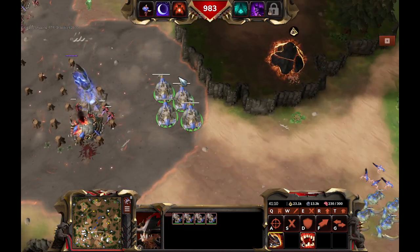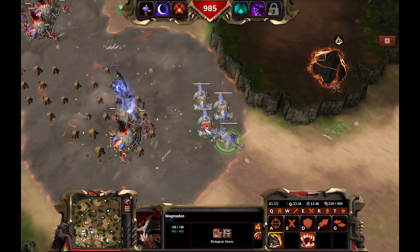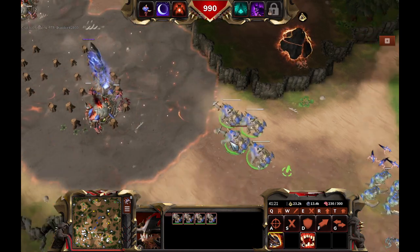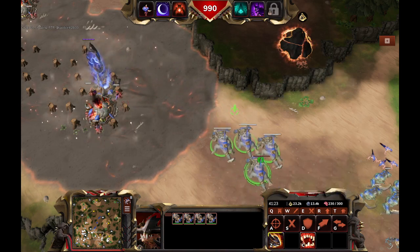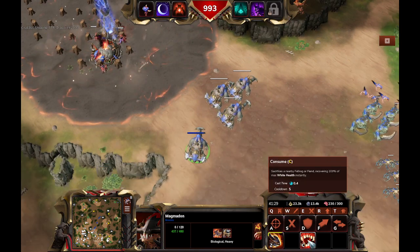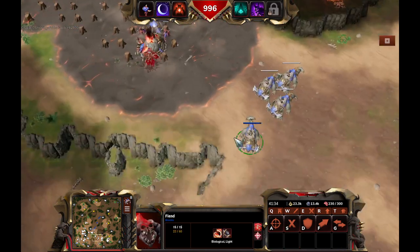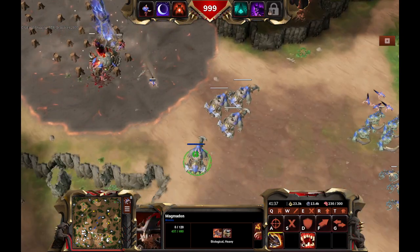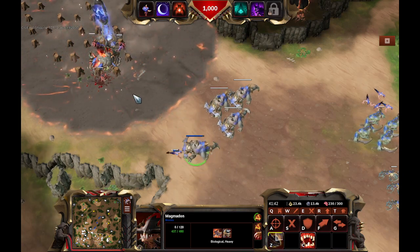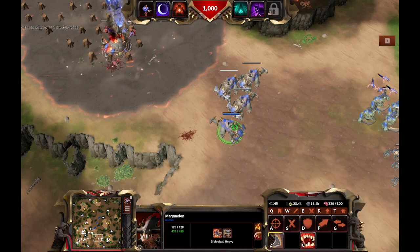We'll get over the other units in a minute. But the consumability — so if you have Magmadones without Shroud, they have consumability: Sacrifice nearby Felhawk or Fiend to recover 100% white health instantly. So you bring a Fiend here, Felhawk would also work, and just... it's back again. And yep, that's the Magmadone.